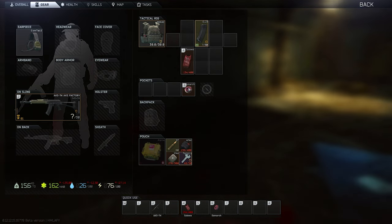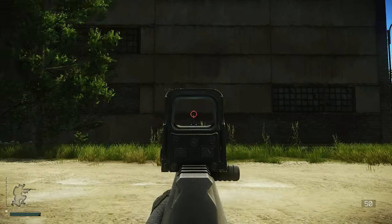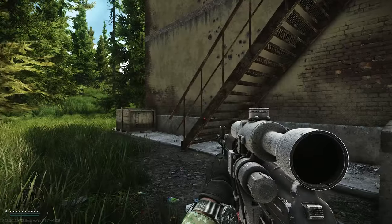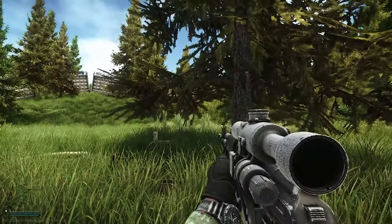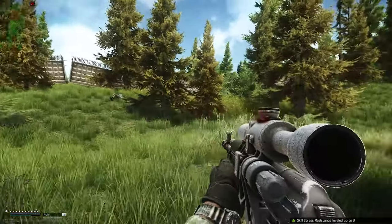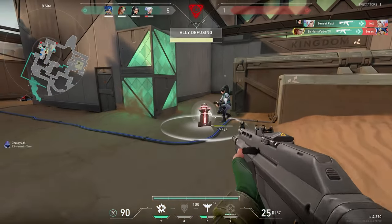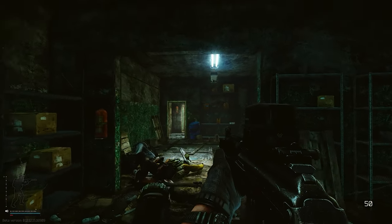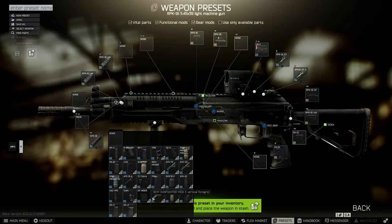One more thing: recoil is dependent on whether you stand, crouch, or lie down. When it's more important to land your shots as fast as possible, you get better results playing it like Counter-Strike or Valorant — when you spot somebody, stay still, start crouching, and fire. This way you get the least amount of recoil possible at the given situation. If possible, you can even lay down — then it's really easy, you basically have no recoil at all.